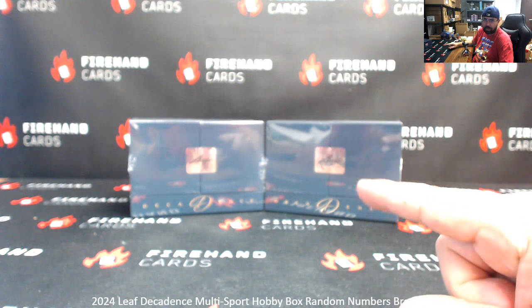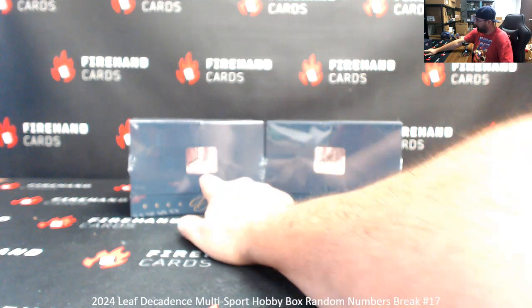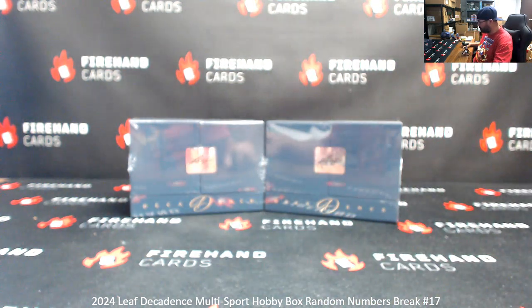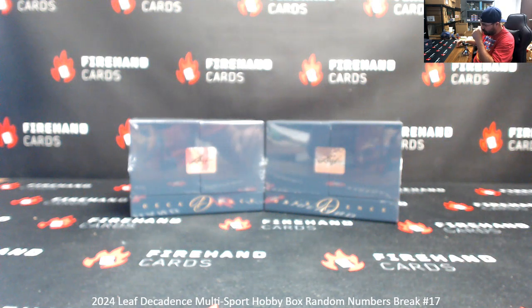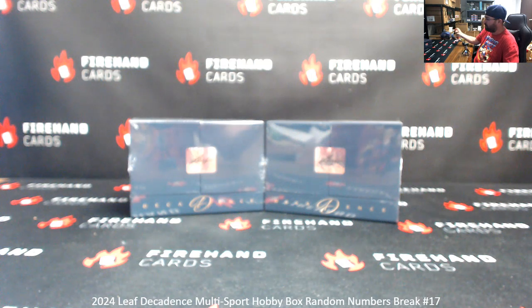You guys have one more opportunity to try to fish yourself out a hit or two out of one of these two boxes. If we roll odd, we'll use the box to the left; even, box to the right. And that box not selected will be used for Break 18. Each spot in the break gets you a randomly assigned number from 1 to 10, that corresponds to the left-side serial number stamped on the back of the card. Good luck, let's get it.